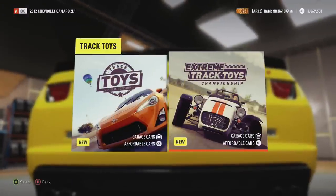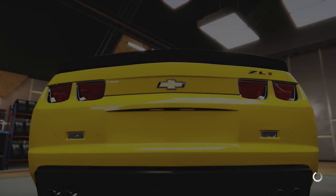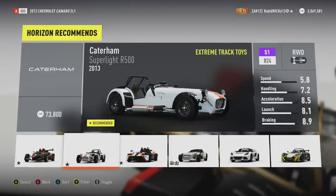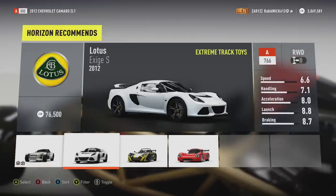All right, let's continue — Road Trip to Montalino. Let's do Track Toys — Extreme Track Toys, because why the hell not! We've got some of my favorite cars in here: Ariel Atom (not the V8 one, the normal version) — one of my favorite cars — and the Caterham Superlight. I want one of those in real life, definitely, as well as a Lotus.